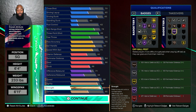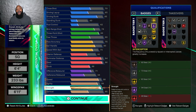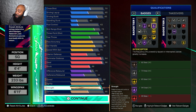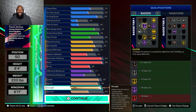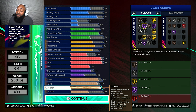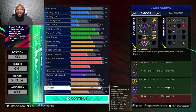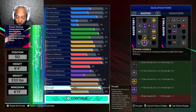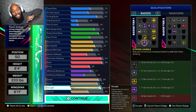We also got Hall of Fame Off-Ball Pass, Hall of Fame Interceptor — which will probably be getting moved up to Legend — Hall of Fame Glove that could possibly get moved up to Legend, and Hall of Fame Strong Handle. Move out the way.